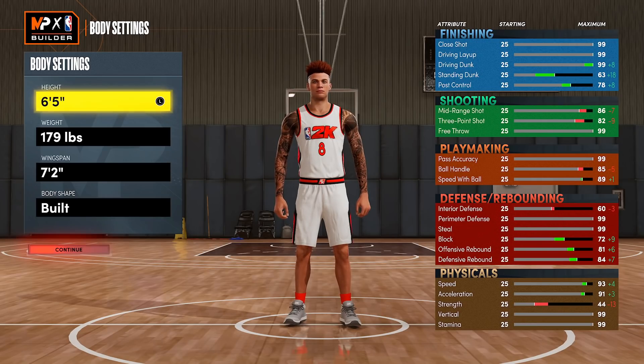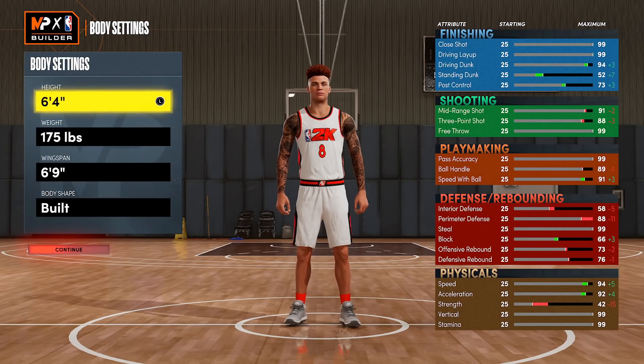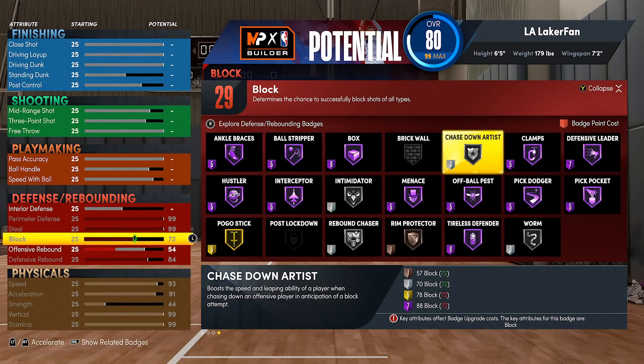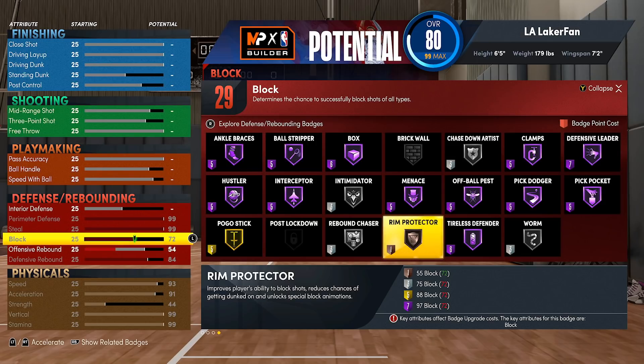If I go down the list and minimize the weight as far as it can go for a 6-foot guard, I still only have 96 speed. For the smaller guards, you actually have to up the weight to get perimeter defense. So in my opinion, the best height for a lockdown is 6'5". The height combined with the wingspan unlocks 72 block rating, which gives you silver Chase Down Artist and bronze Rim Protector — pretty much all you need to be really efficient guarding PGs. And if that guard goes into the paint on you in an ISO, you still have the ability to get chase-down blocks.